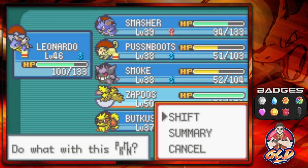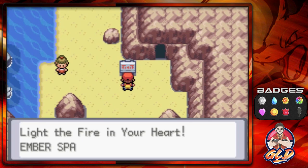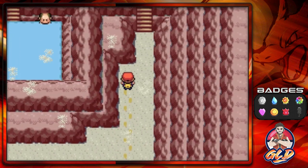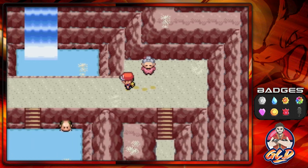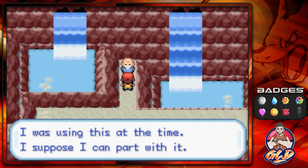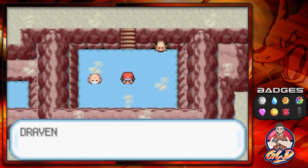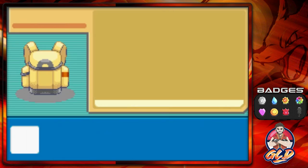Battling more Pokemon trainers with Zapdos. Now we're going into the Ember Spa — this is a very good place to heal up your Pokemon while grinding. If you talk to this guy here, he'll mention the hot springs that go hand in hand with the volcano. He'll give you HM06, which is Rock Smash. Go down the middle of the spring and all your Pokemon are fully healed. Plus you get steps here for the VS Seeker.